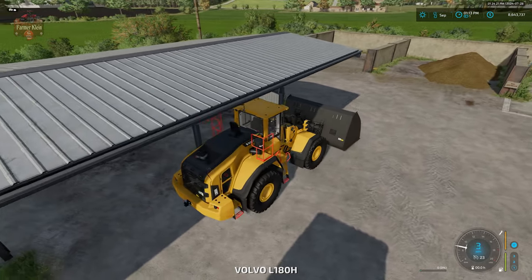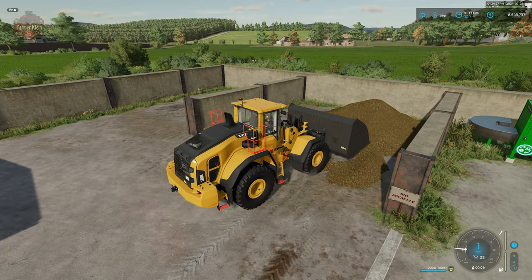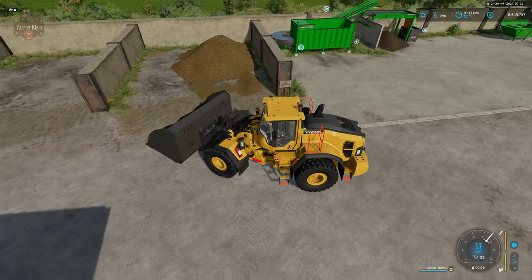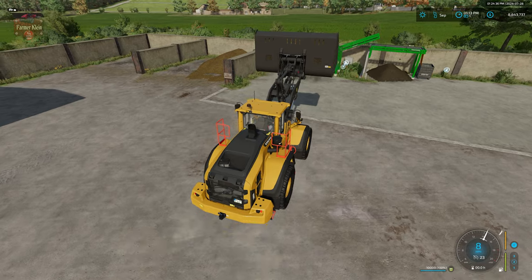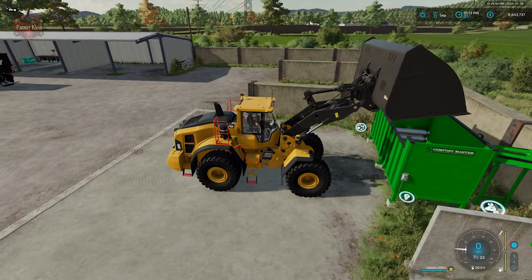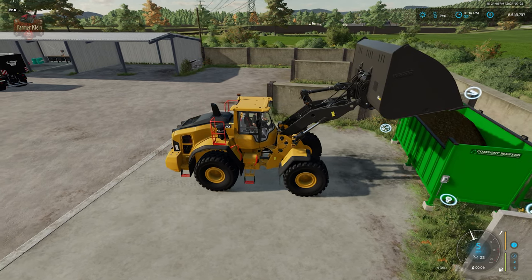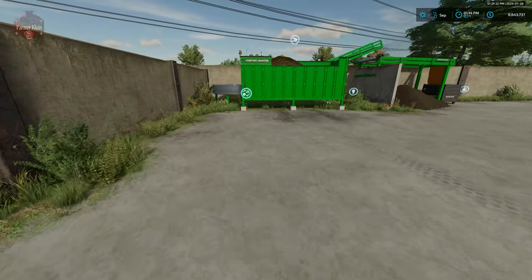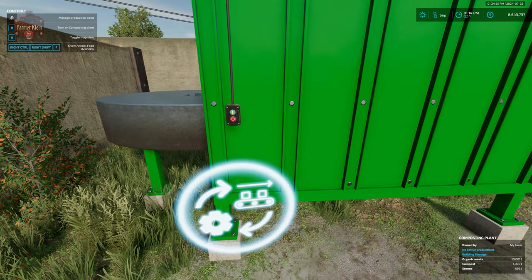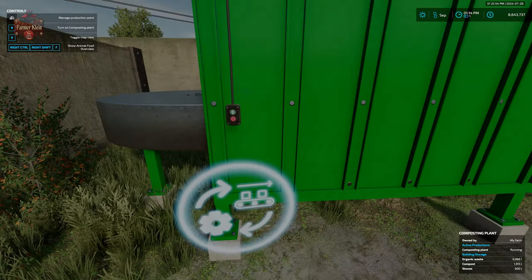We need to load our compost master with a nice load of organic waste — we're going to dump that into the top. Then we come over here and activate the compost facility with left click, or we can simply hit R. As you can see, organic waste is the input and compost and stones are the output.